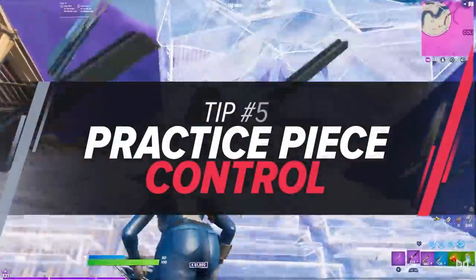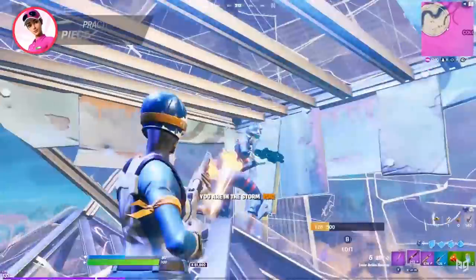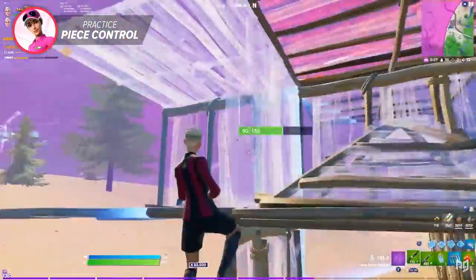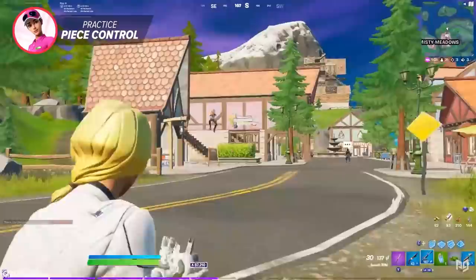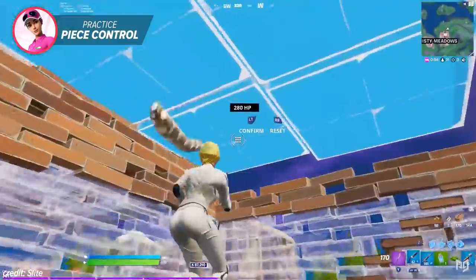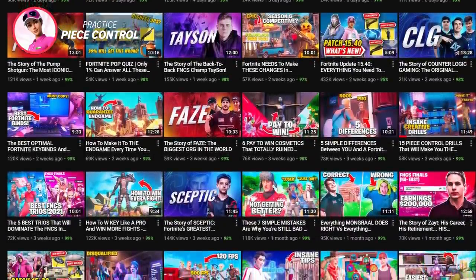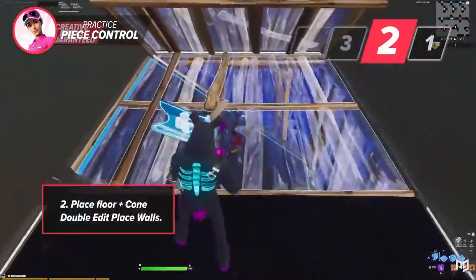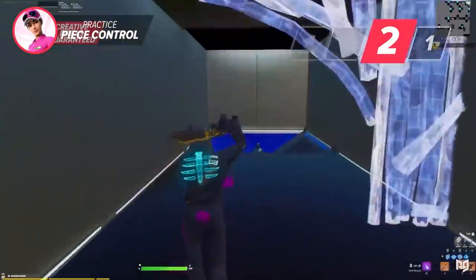Over the course of the last year, Fortnite players have really started to understand how important it is to have control over builds, especially having more control over builds than your opponent does. It also allows you to edit on them and really eliminate them quickly and effectively, giving you more control over your fights and resulting in you winning a lot more of them. We're not going to go into piece control too much in this video because we recently released a video all about piece control drills that will help you master everything you need to know about the topic — if you want to become a piece control legend, check that video out.